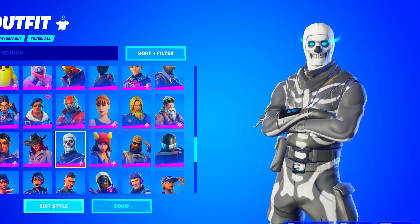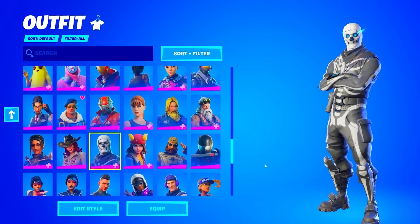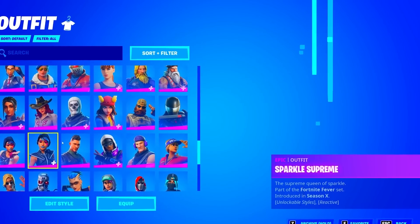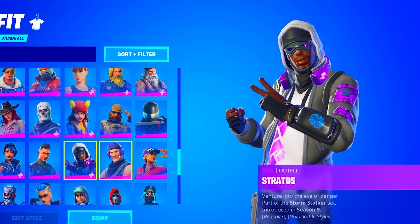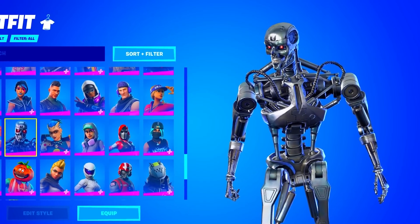We have the Skull Trooper. Let's check if he has the OG variant — sadly, he does not have the OG variant. We got the Sparkle Specialist of Season 2. Sparkle Supreme. Squad Leader, Stratus, Sub Commander as well. The T-800 — I love this skin, I think it's so unique.